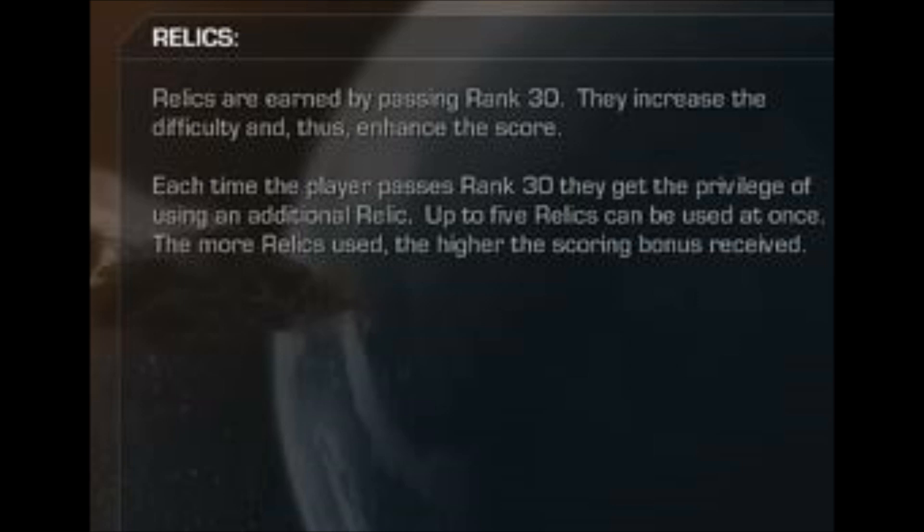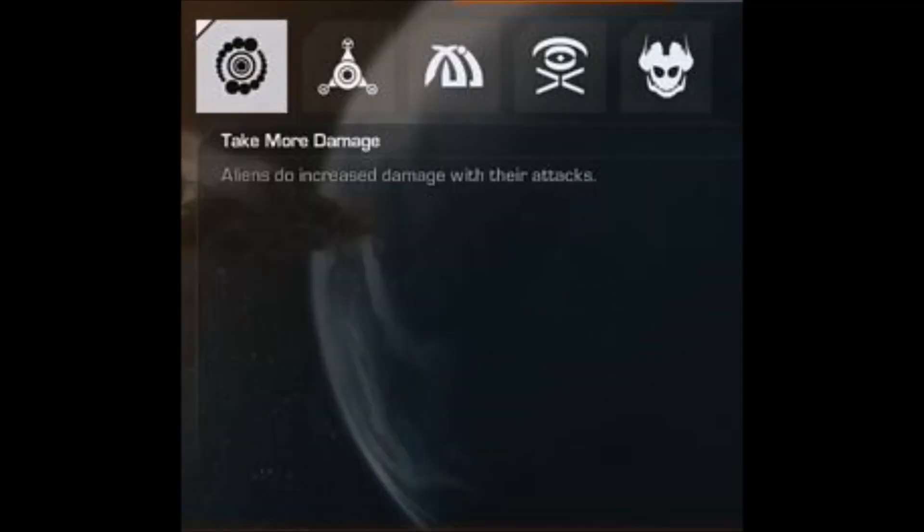The first relic is 'Take More Damage' — aliens do more damage with their attacks. That makes it much harder to survive and harder to escape. You can apply one relic per prestige, and if you prestige again and get past level 30, you can put on two relics at a time.